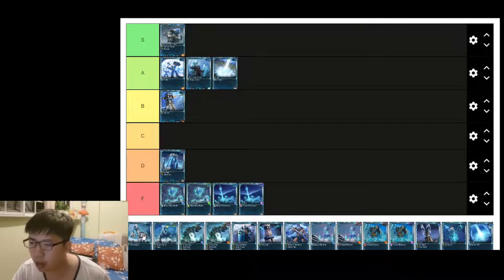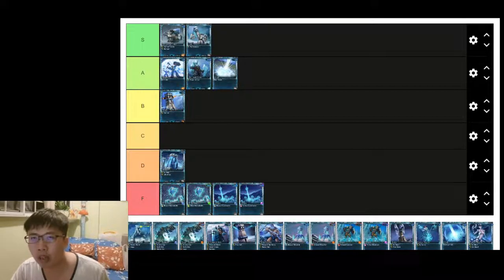Construction Hut is a vital card if you want to build any buildings. It increases building speed and decreases power cost for buildings, so I'll put it as S tier. It's really a vital card for any colored decks as long as you have a frost orb.